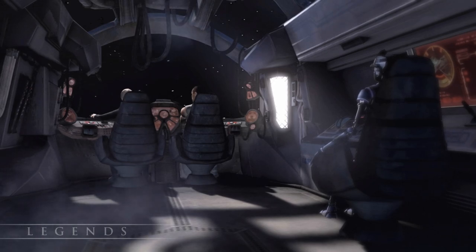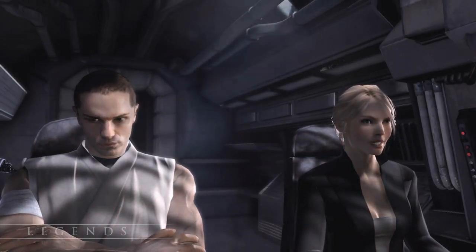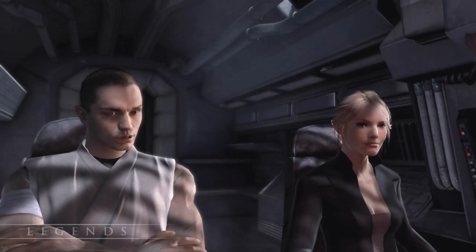Welcome back to our Force Unleashed lore play series. Last week we were instructed by Darth Vader to build an army that could distract the Emperor while we plot to destroy him. Remembering Ram Kota, we head off in that direction to recruit him.